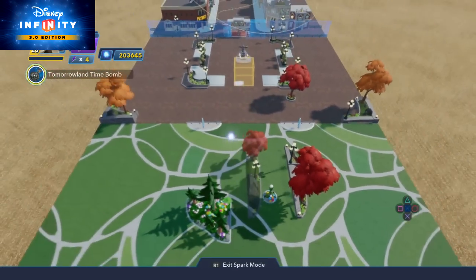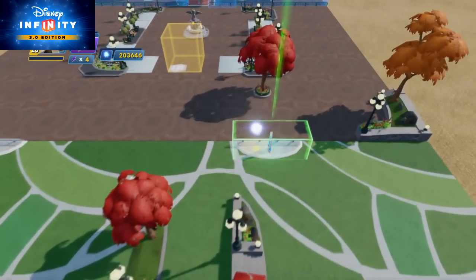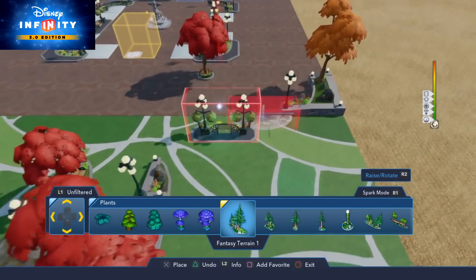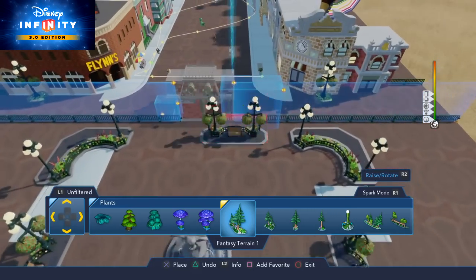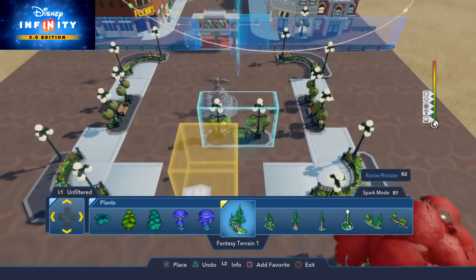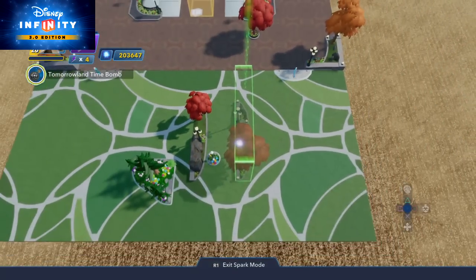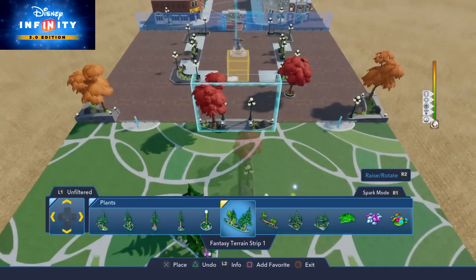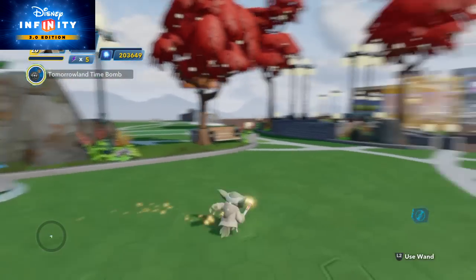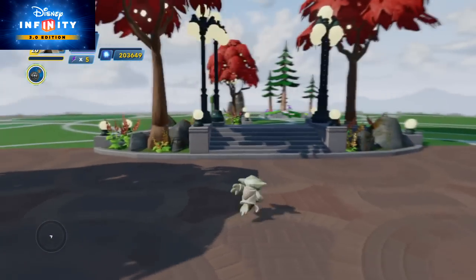Those pieces are in the way so we're going to have to move these a little bit. Let me know how you're enjoying the way the toy box is coming along — I'm definitely open to suggestions. I know someone suggested I should move this entrance out to the park area and have the park be kind of like an intro area to the main street. I like that idea a lot; however, since I had plans to make the park the central point for different worlds, I'm going to keep it how it is for now. Once we come out of the Tomorrowland area, we can basically walk through here and that takes us to our park area and vice versa.